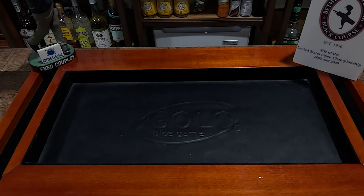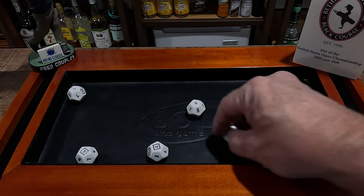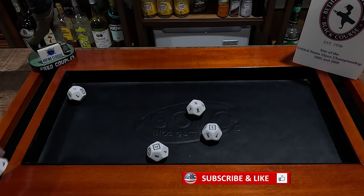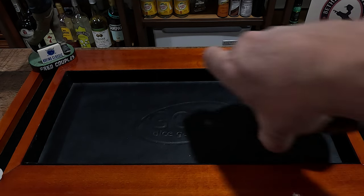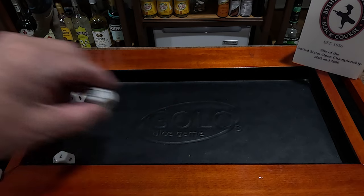All right, here we are at the first tee — a par four here on the Black Course. Let's see how we do. Our best score is a four — par. Pull these up. Hole number two is also a par four, and this time our best score is a par.